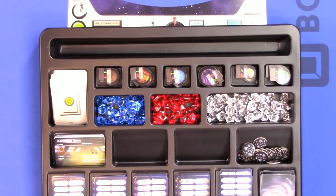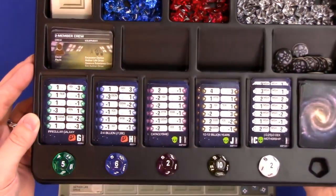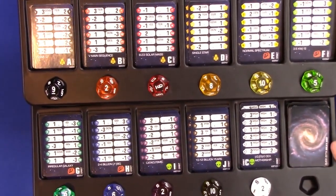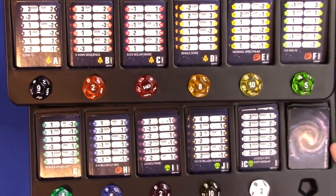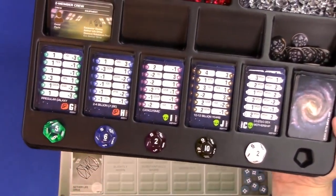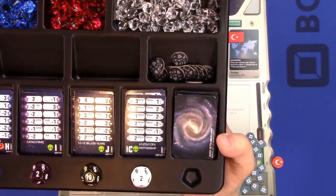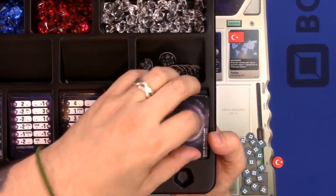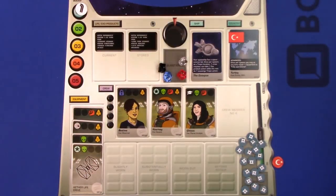We have the Zeta Planetary System Generation cards — in my opinion one of the coolest aspects of this game. There are a total of 11 of those, and a whole stack of cards that help us randomly generate the system we'll be exploring by rolling dice. We have 11 twelve-sided dice in various colors. We also have Quick Zeta cards — if you don't want to roll all 11 dice to create your system, it's all been done randomly for you on these cards.